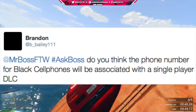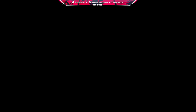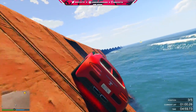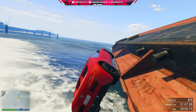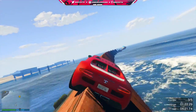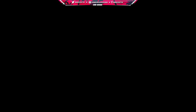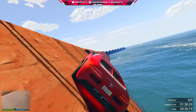Brandon says: Hashtag Ask Boss, do you think the phone number for the black cell phone will be associated with a single player DLC? If you guys don't know what Brandon's talking about, he's referring to that secret cell phone number we've been seeing the past few days that turns your cell phone black and an explosion goes off over your head. Honestly, it's a mystery to me — I don't know why that black cell phone is in the game. I originally thought it was just supposed to be a black cell phone mode where you could take the color away. But there are just so many weird things — the fact that it was hidden from us and the explosion takes place over our head. It might be associated with a single player DLC, it might not, or it might be associated with content that was cut from the game and this was just left over. We're really not going to know unless Rockstar eventually explains it to us.